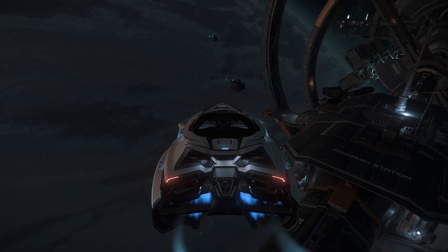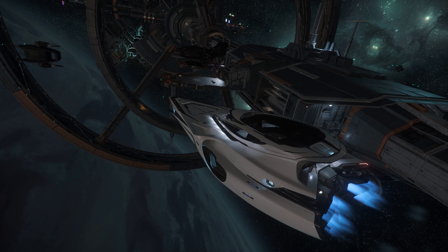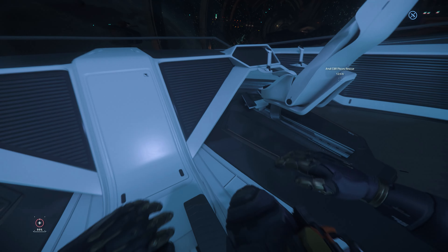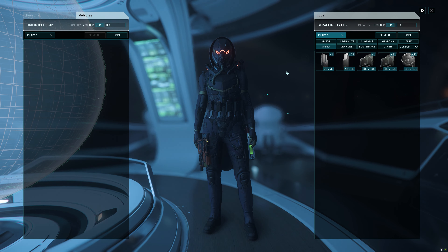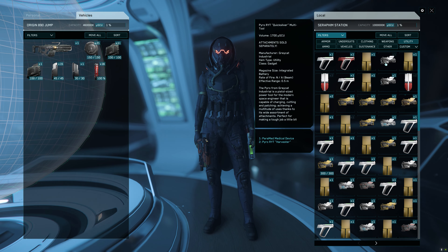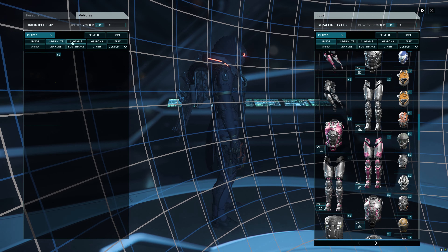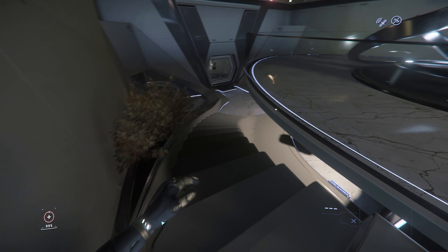I always wanted to do this — to live in a 890 Jump, and finally I have a chance to do it with the new 3.22, which seems very stable. We will open everything. I hope we don't get some guests we don't want on the ship. We need the helmet on. Now let's transfer some ammo, some weapons, some utilities. We don't have much clothing — we will try to collect as much as we can during our missions. Now let's go and take our Pisces with us.